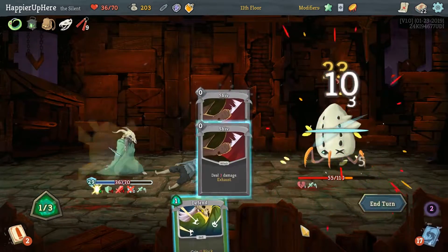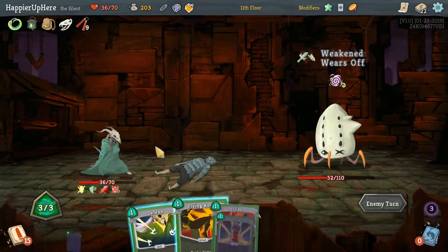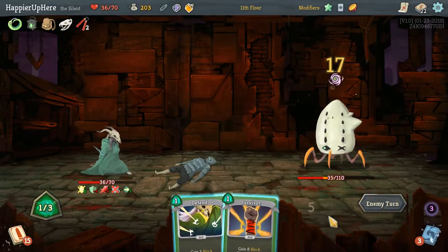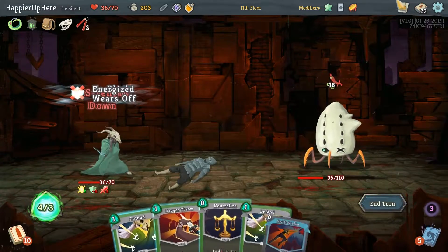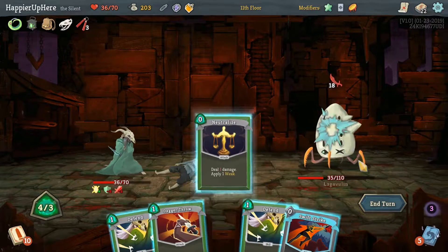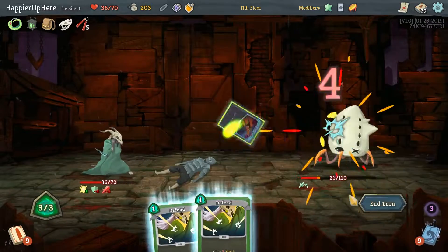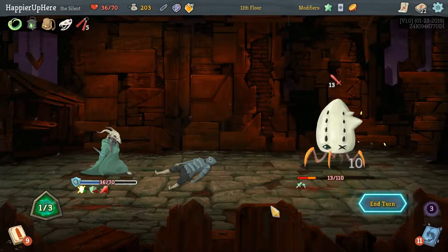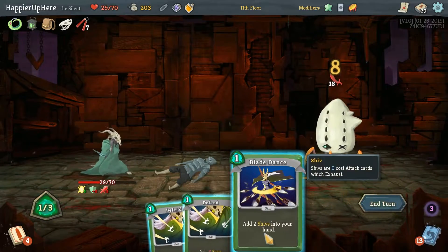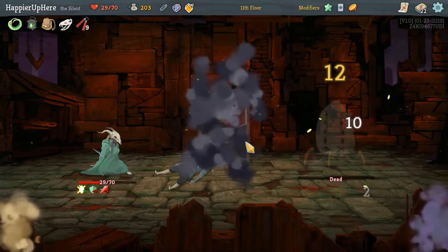We're going to lose even more strength in attacks — let's play all our offensive cards here. We might need Ghost in a Jar just to survive. Do we have a rest coming up? Not until the final fight. Neutralize again. Probably don't need Purity here. Let's close this out — I think I'm okay with the HP loss. This doesn't kill... does it? Actually yeah, the Panache kills! Perfect.